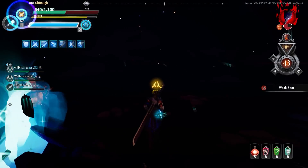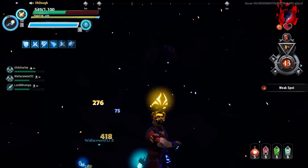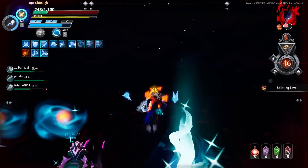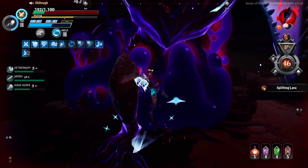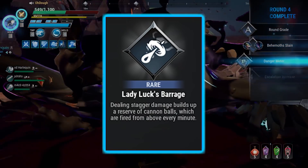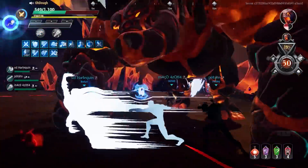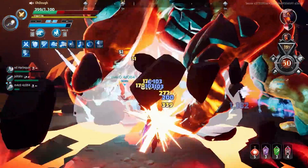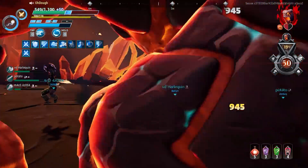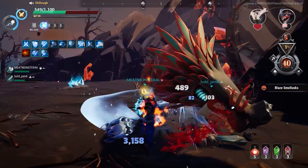Before doing that I should explain that Blaze Escalation is mostly themed around attack speed and stagger damage. The stagger damage amp is something called Lady Luck Barrage, which is pretty much the best amp in this escalation if you're playing a blunt weapon. Lady Luck Barrage makes it so dealing stagger damage generates cannonballs — a reserve of cannonballs that fire every minute. It takes around 750 stagger damage to make a cannonball, and they each deal around 500 damage per cannonball.